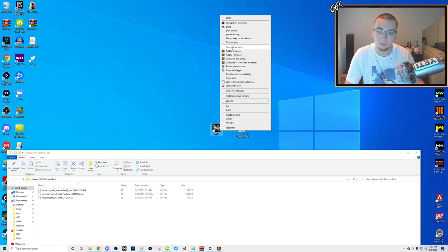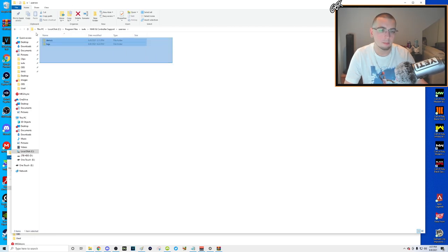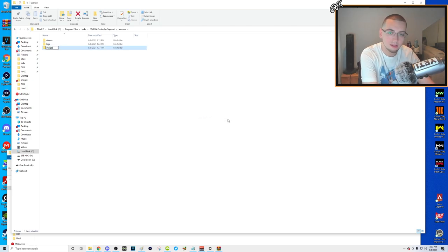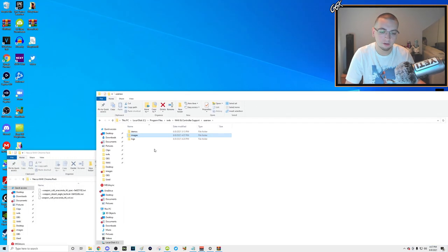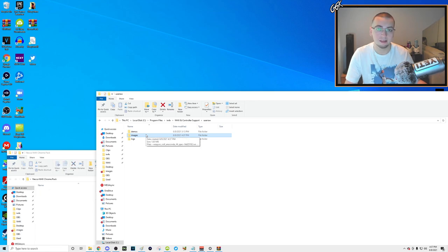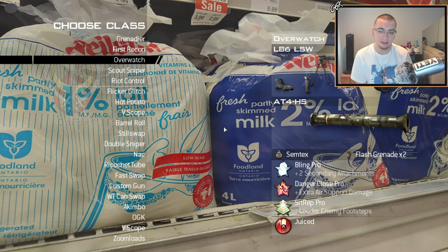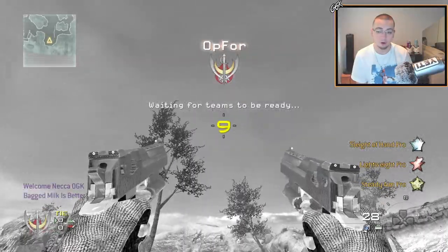Now open the file location of your IW4X game. For me it's Local Disk C > Program Files > 4X > controller support. Open the 'userraw' folder and you should see 'demos' and 'logs'. You might already have a folder called 'images' if you've put in custom titles, camos, or emblems. If not, create a new folder called 'images' — all lowercase. Then just drag the three files into that folder. It's literally that easy.